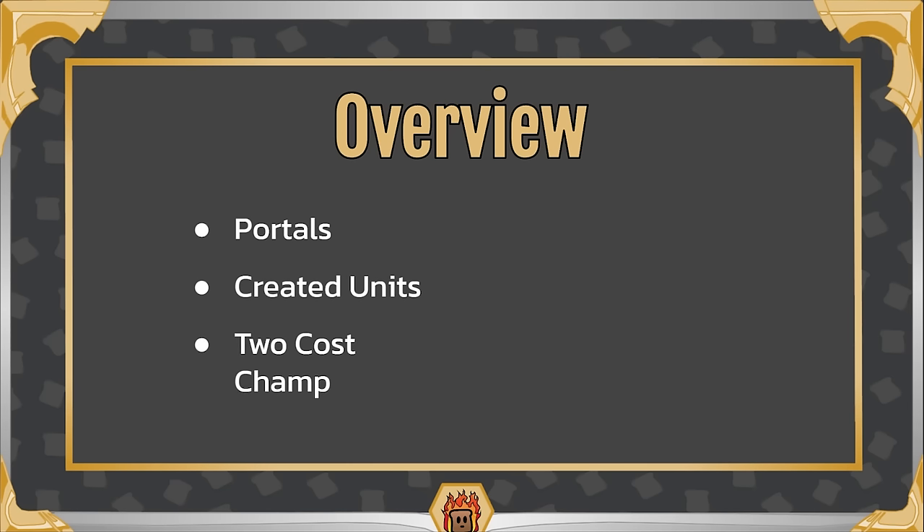Next up we have a two-cost champion. Nora only costs two mana — very powerful effect. Once you get her to two stars, you can play her right away, and this opens up a lot of options, such as versatility. There are so many different ways you can build out this champion, which makes playing her a very enjoyable experience. With some other champions it feels like you're playing the same match over and over, but with Nora that generally isn't the case.